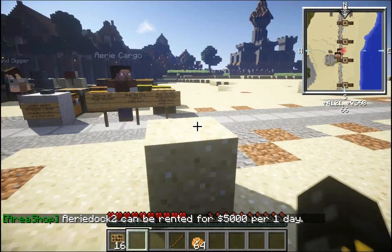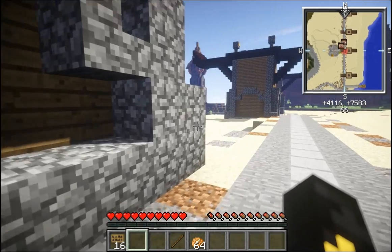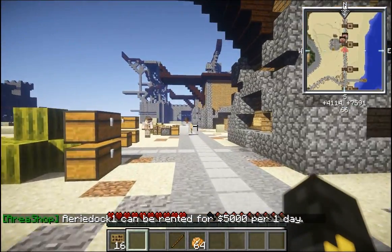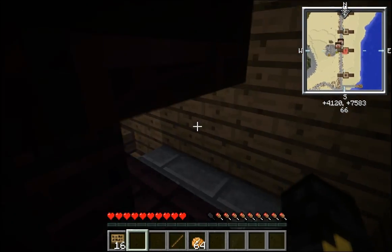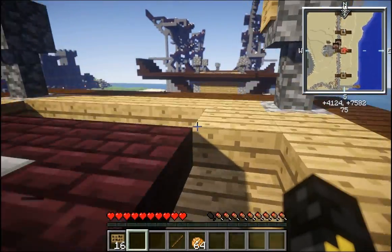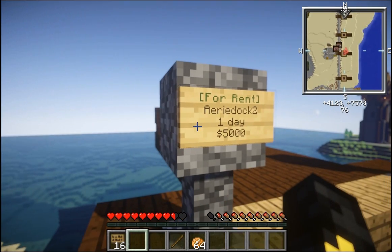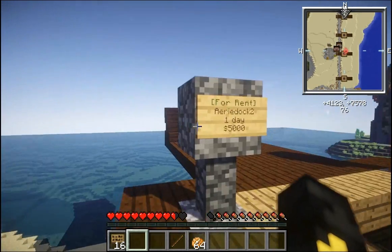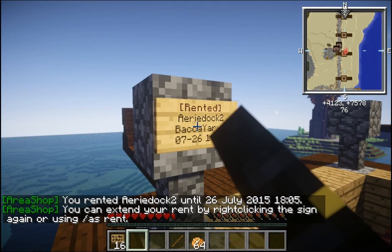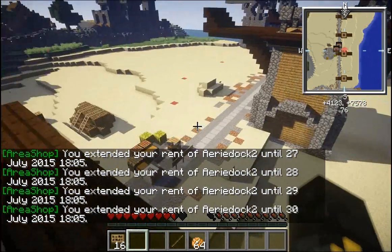Right here it says Airy Dock 2 can be rented for $5,000 per one day, which is actually kind of expensive as far as docks go — most of them are only $1,000. But this is Airy on the Isle, and everything is expensive here. I want to rent that dock. There should be a dock rental sign up here — I believe it's right up these stairs. There it is: 'For rent, Airy Dock 2, one day, $5,000.' If I simply right-click the sign, I've rented it. If I right-click again, now I've got two days, three days, four days, five days, whatever. Obviously I'm running through my money pretty fast as I do that. You can simply rent the space, and then I can dock my ship there. Importantly, I can place blocks within that area — normally you can't place blocks other than sand, gravel, and dirt inside protected airspace, but if you rent a dock, then you can. Which means you can work on your ship, add signs, whatever you have to do.